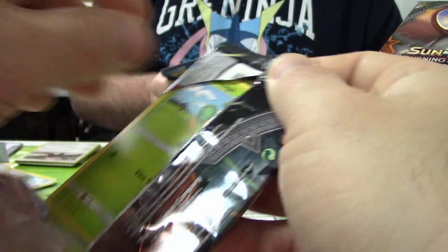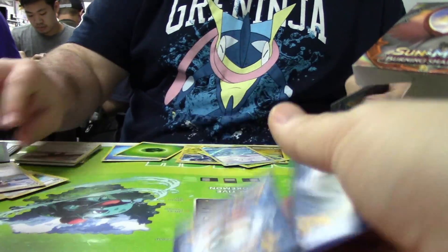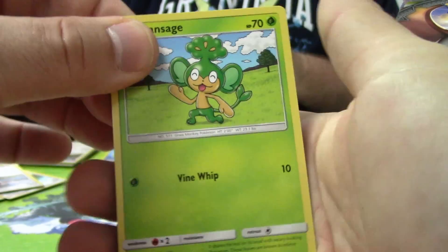Let's see if Necrozma's here. Necrozma would actually be a pretty useful card to pull too. I wouldn't be upset with that. Two Tangrowth in one pack — not the ideal pack.